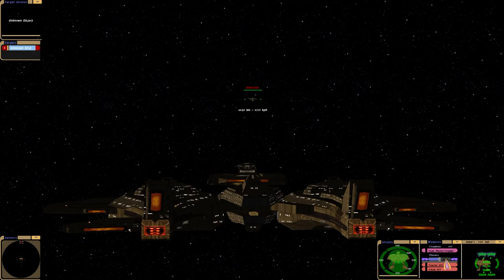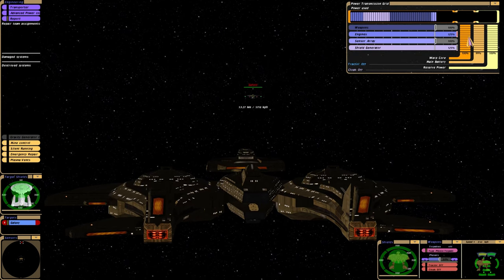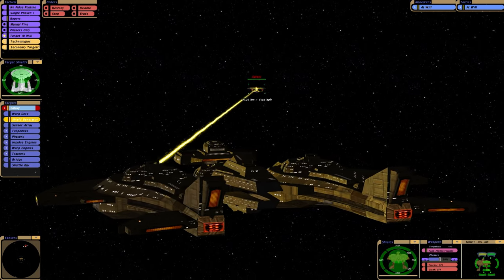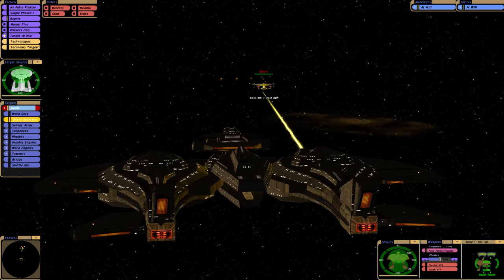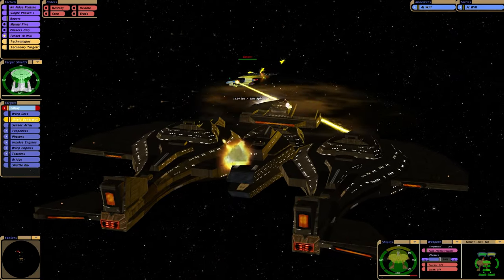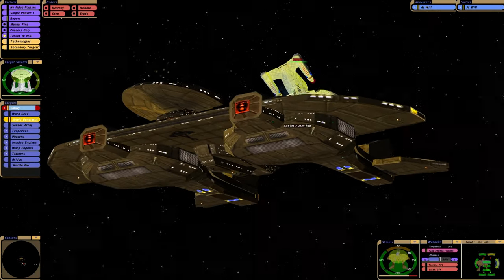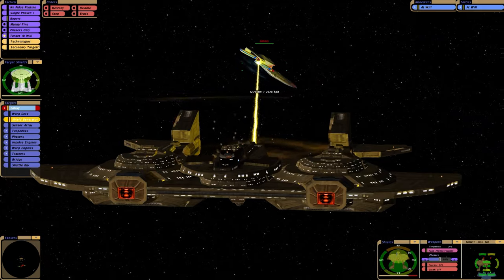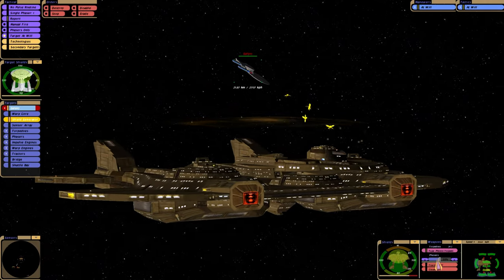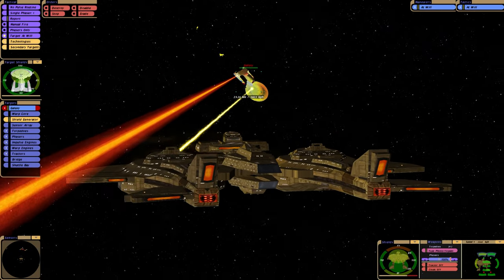Okay, here we go. So we have dual phasers, which don't seem to fire at the same time. We can fire four Cardassian photons. The Cardassian shields aren't really any match for Federation weaponry, as you can see. I mean, I'm just facing the standard — as we call it — glass Galaxy class here, and it's able to inflict quite a lot of damage onto this ship. Our torpedoes are missing as well, which doesn't help.